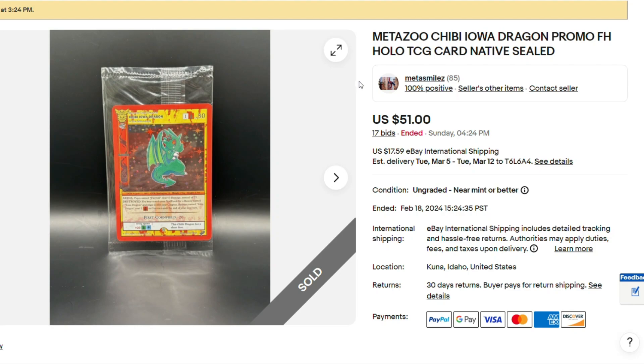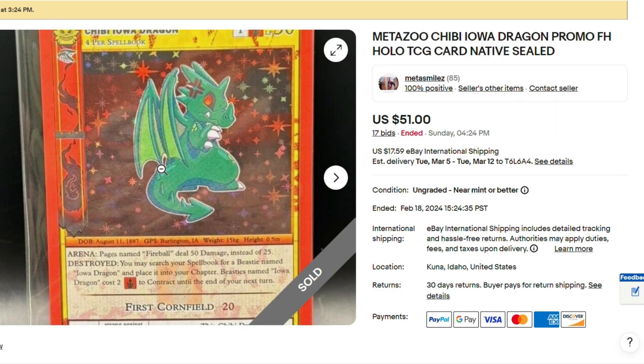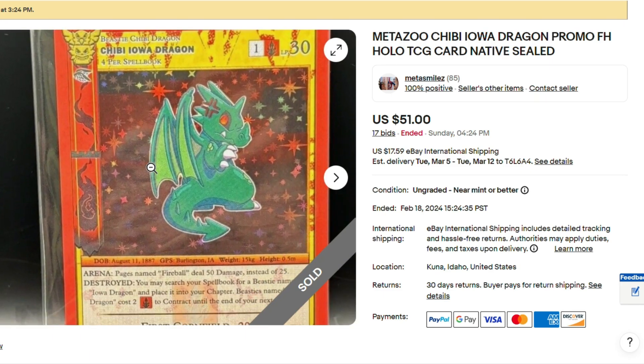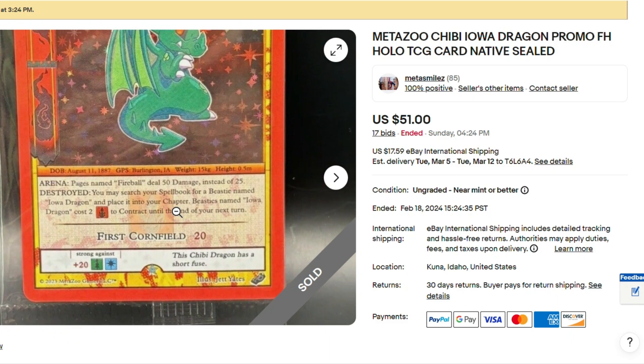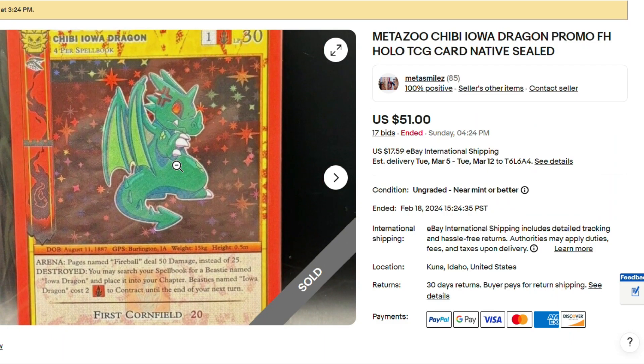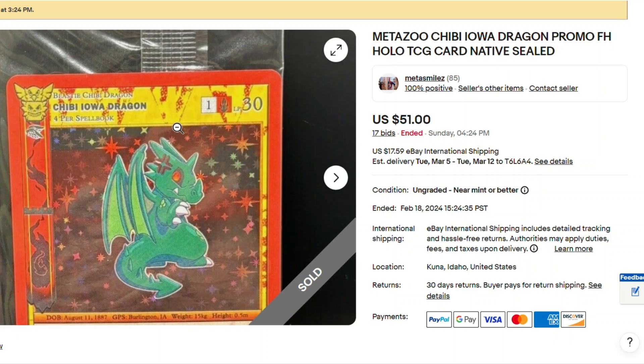I don't think I've ever seen this card before — Chibi Iowa Dragon. Where is this from? Hopefully someone can inform me on this. Obviously it's from Native, but I don't know where you get this card. Like, what promo box or where does this come from? Pretty cool card though, I've just never seen it. It went for $51, which is quite a bit for an ungraded MetaZoo card at this point in time.